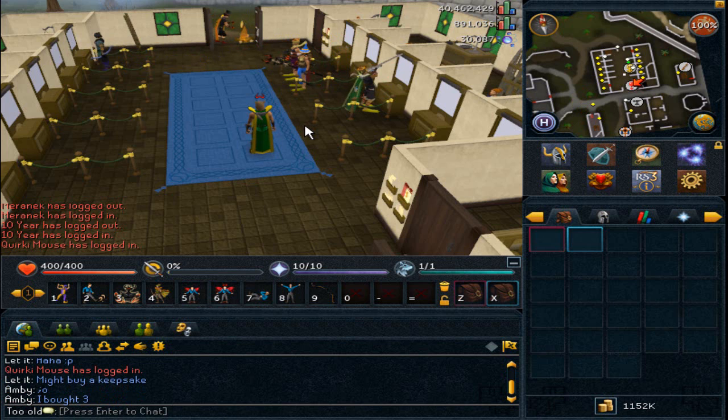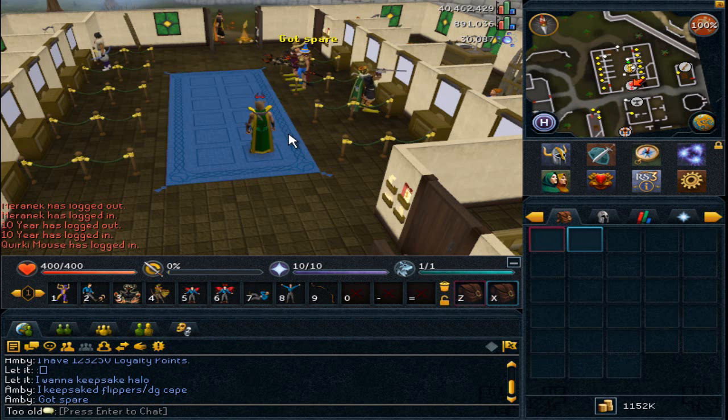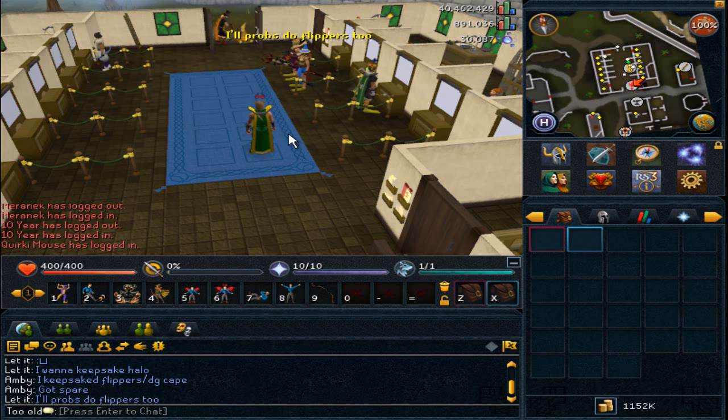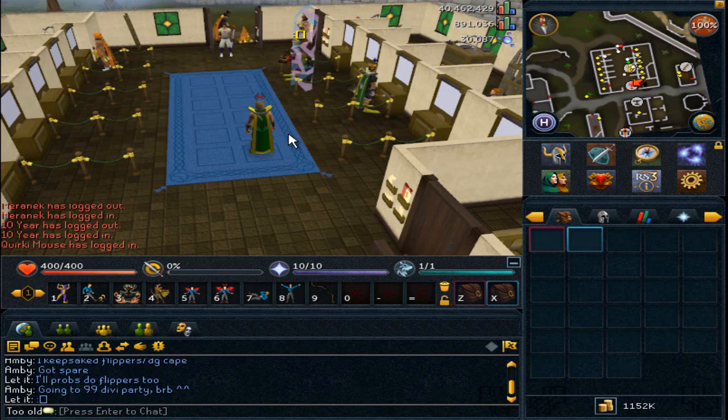Anyway, back to the topic. I logged in today and was about to go collect charms, and I seen this new update they added into the game. So this update - well, not an update, but an item - they added an item called Bonds that you can buy through the Solomon Store or... I don't know exactly how you buy it since I didn't check, but point being you can buy this item with real life money. It costs $5 USD.